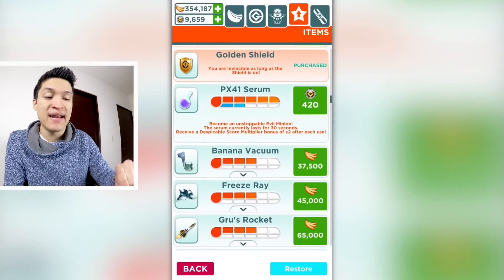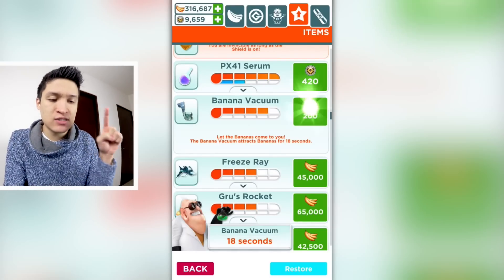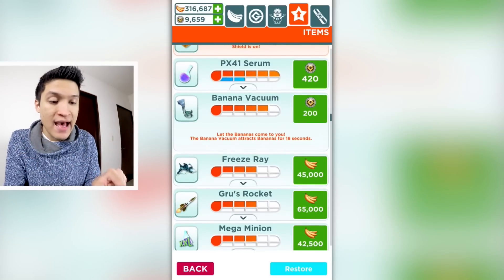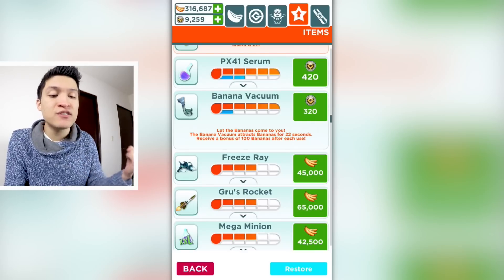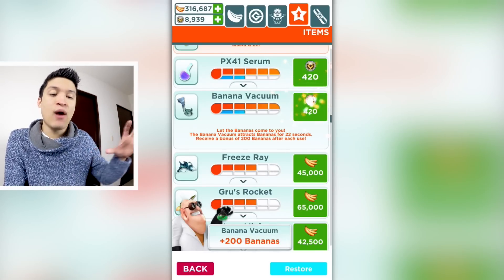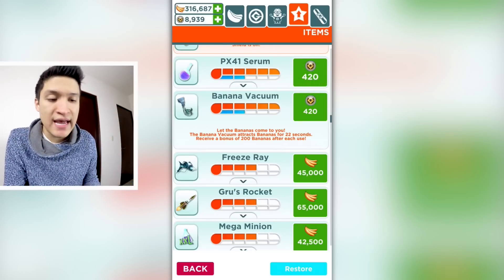Let's move on to the Banana Vacuum. It attracts bananas for 16 seconds. Let's upgrade that to 18 seconds — spending 200 tokens — then up to 22 seconds. Now it says it lasts 22 seconds and you receive a bonus of 100 bananas after each use. Let's do that again, and now it increases to 200 bananas after each use.